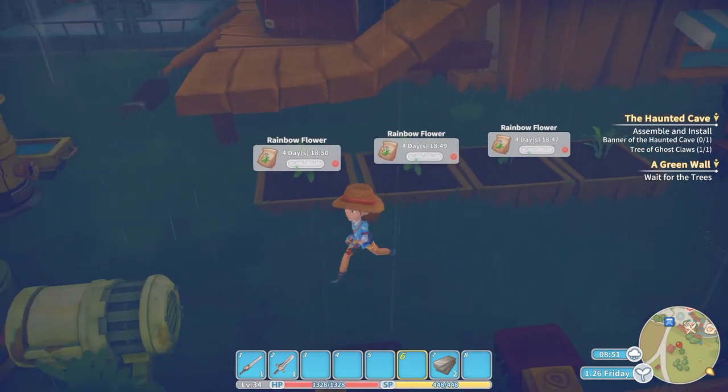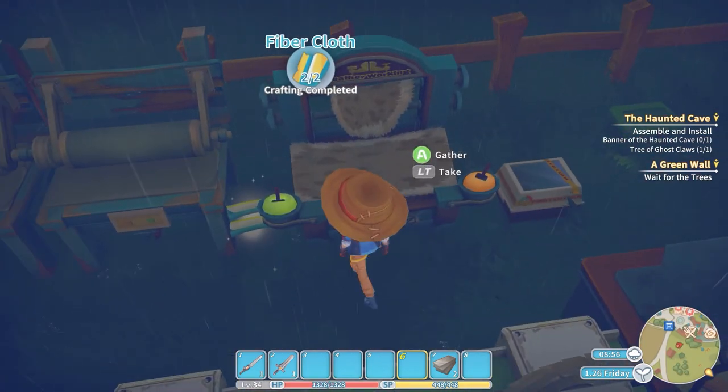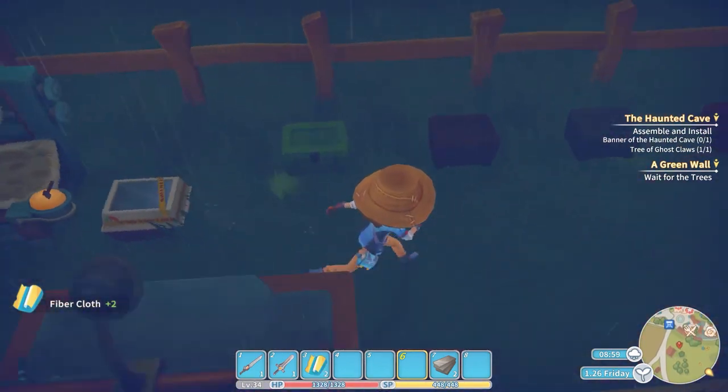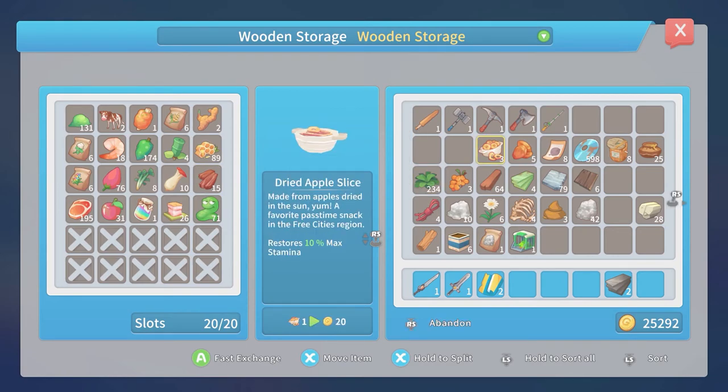Let's check the status. Four more days on the rainbow flower — very nice. And what did we have going here? I had more fiber cloth, that was still going. Good. In terms of foodstuffs, I can put all my foodstuffs over here. Wow, I've got a lot of tea items — that's good.